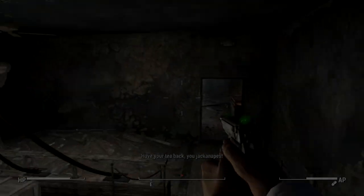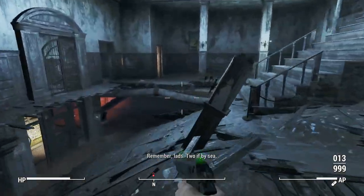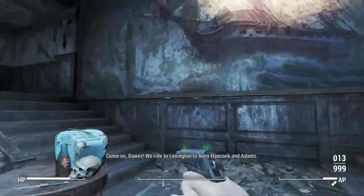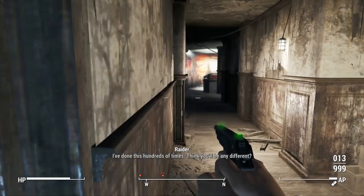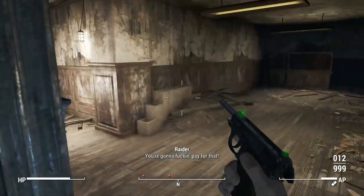Hey, what is going on guys, it is SuperbTube here and welcome back to another video. In today's video, I'm going to be going over how you can get the Quantum X01 Power Armour from the Nuka World DLC in about 5 seconds, as opposed to the regular 5 hours of running around the map looking for star cores.